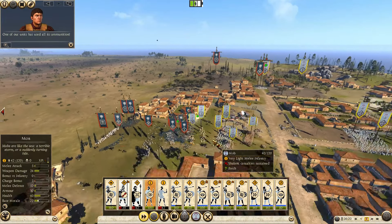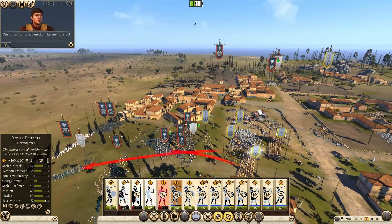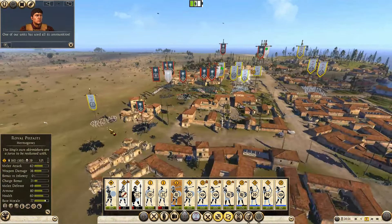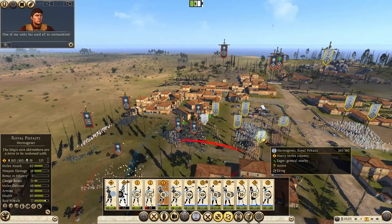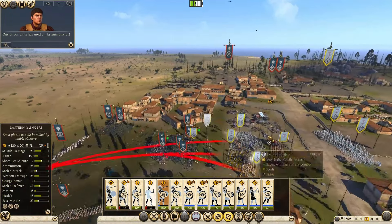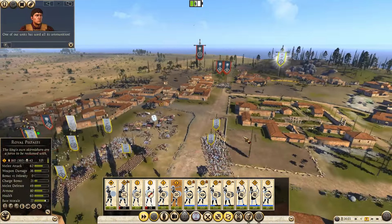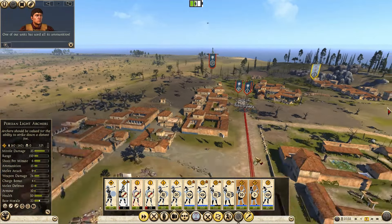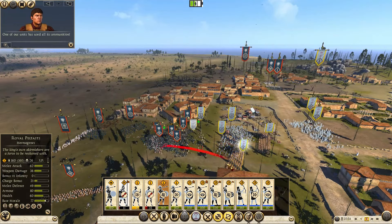Our pikemen are breaking — not so good. You attack these javelinmen. Royal Peltas are almost out of ammo. We lost here — come back and attack them. Archers, start shooting this pikemen. Royal Peltas almost out of ammo — okay, you charge here, and you charge here.